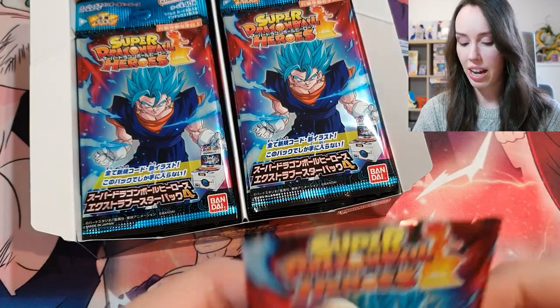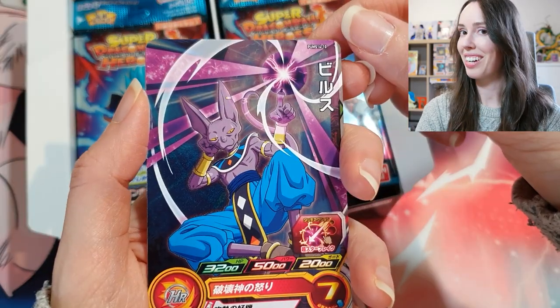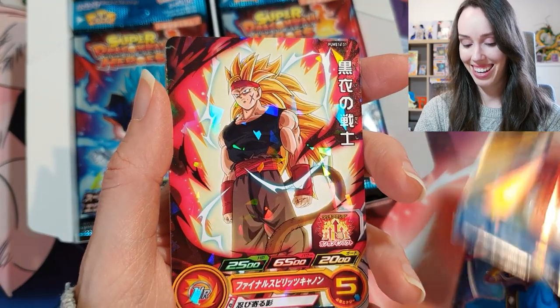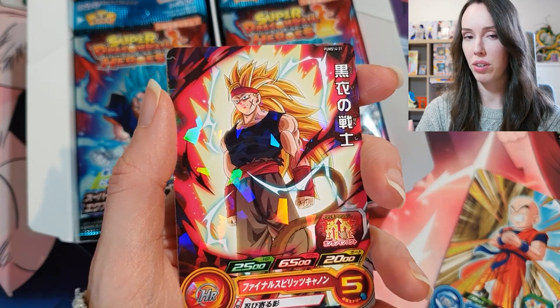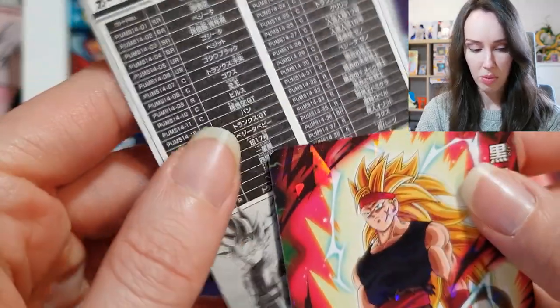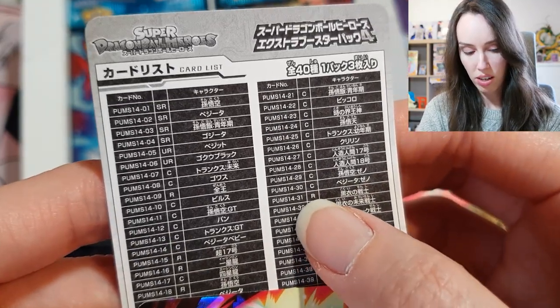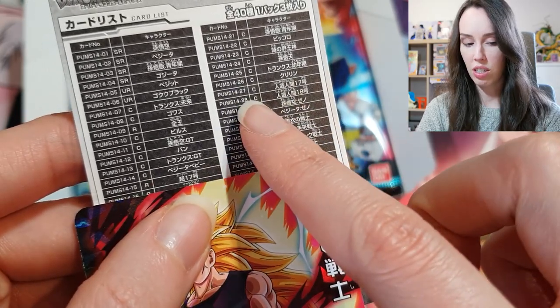These packs each have a card list in the back so you can see what the rarity of each card is depending on the code of the card. So let's start off strong with a Beerus card, then we got Krillin, and a SS3 Bardock. As I mentioned in the last video, you can tell the rarity of the card by the foiling — this broken glass shattered rainbow foiling is usually a rare. Just look at the code in the corner, find that same code on the card list. So this is 1431, rare. That's a little tip for you guys.